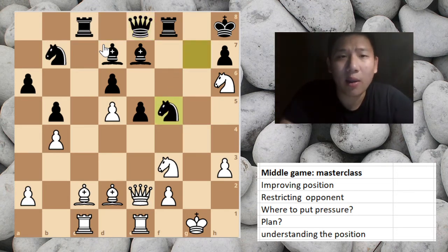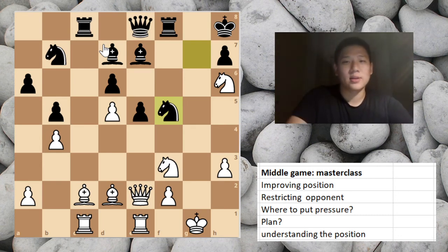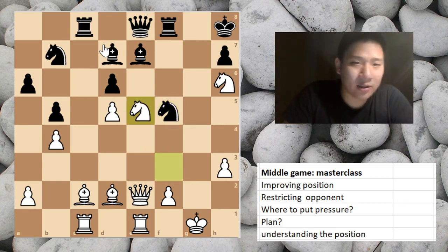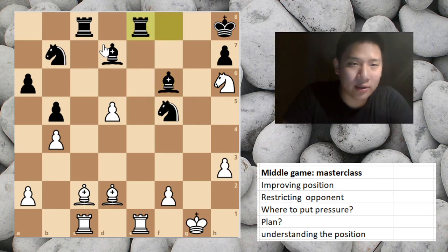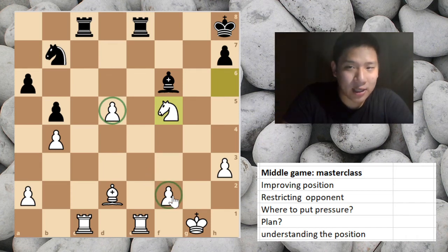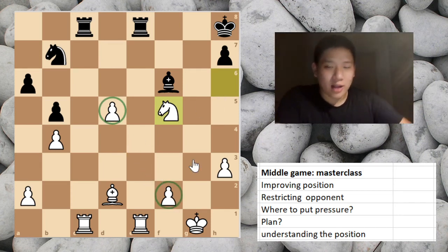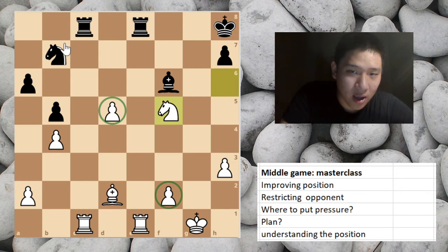Bobby Fischer said: tactics flow from superior positions. This position can now go into a tactical puzzle, but if you jumped straight to the tactics you would miss all the preparation. The tactic comes from the entire middle game masterclass. White takes the pawn — black has no other option but to take it, because otherwise you lose the center pawn for nothing. With this tactic, just exchanging the queens, white enters a position up a passed d-pawn and a passed f-pawn, with a slightly better king and a better knight.